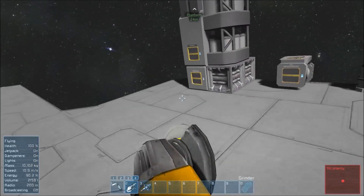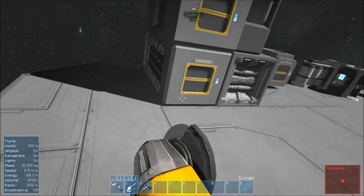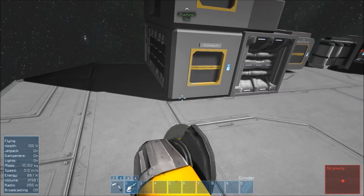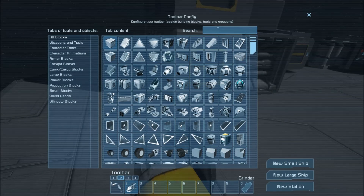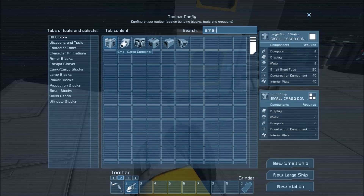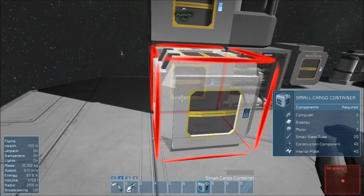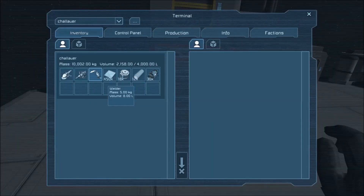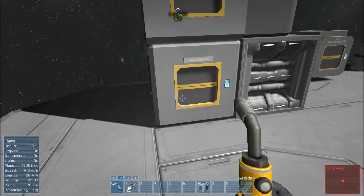The reason I'm going to do that is because I need to get, early in the game, a cargo container. I have to have something that will hold the components. So I'm going to go onto my Shift-2 menu, my second toolbar, and here I'm going to search the word "small," and that's going to come up with a small cargo container. As you see, I need a display, two computers, two motors, some small steel tubes, construction components, and interior plates. In my inventory right now I have a couple of those things, but not all of them, so I can't build that cargo container just yet.